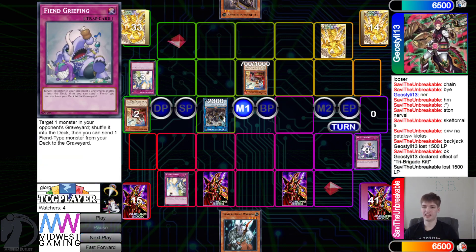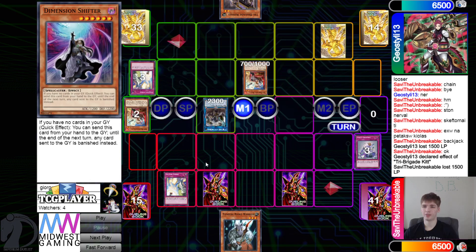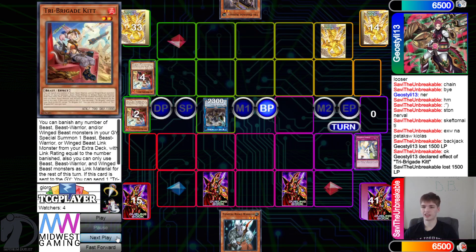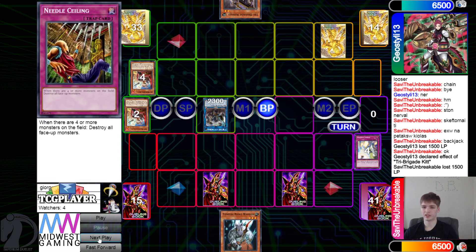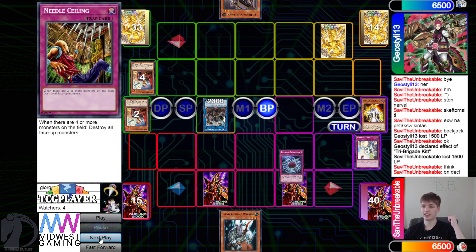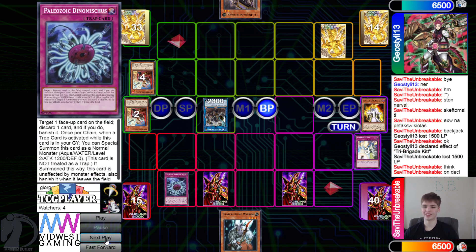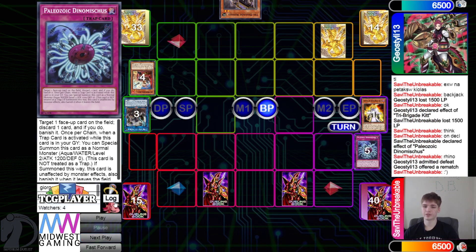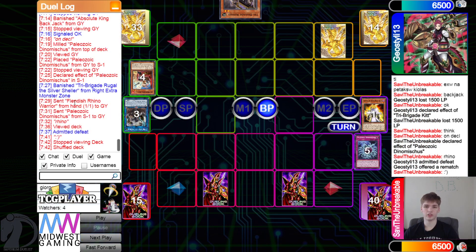Now it can still potentially hit a trap off the top, or a Farfa, a Rhino Warrior. They Strike the Kit effect, then battle phase - go ahead and try to poke. Then Backjack effect hits - wow, it's gonna hit Dynamiscus, that's pretty good. They go ahead out the Silver Rhino effect, and that's it for the first match. That was insanely quick - literally a seven minute long match.